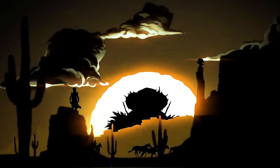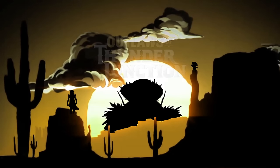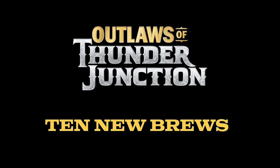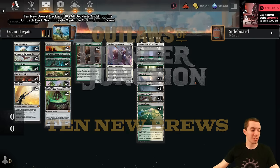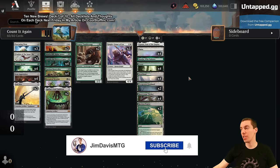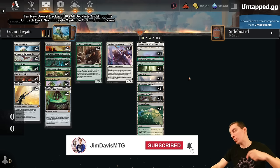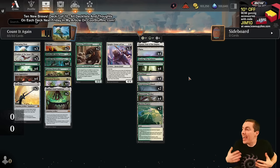So it's a game you're interested in — I found something for you to dote on. All right, what's up my friends, welcome to Ten New Brews! Breeder 7 coming up, Outlaws at Thunder Junction. Like, comment, subscribe — hit the button, thanks for watching on YouTube and support the content if you like seeing more of it.